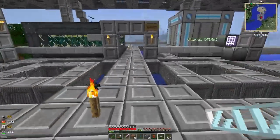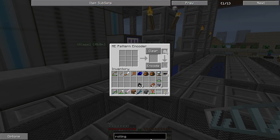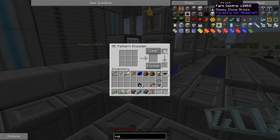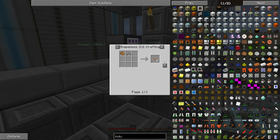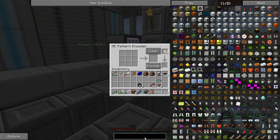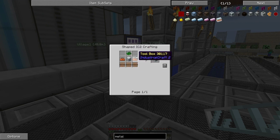Next up I'm wanting to look at rolling machines - this is going to allow us to expand into further IC2 stuff. This is pretty much getting the basics up and running. Actually it's not a rolling machine - the metal former is what we're looking for. I'm going to want two of these: one for creating plates and one for creating wires. That's going to allow us to set up recipes and we'll be able to automate everything else to do with the creation of those items for IC2.